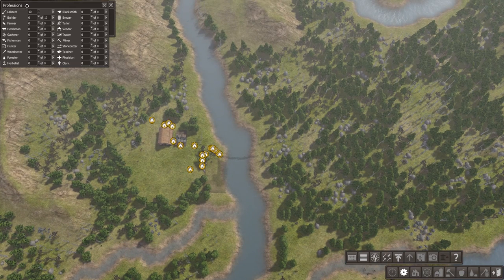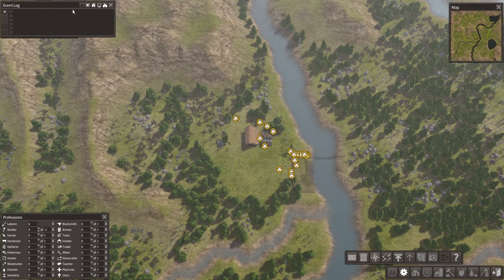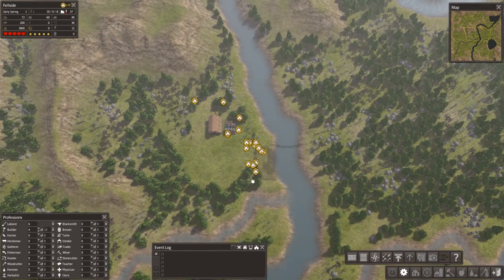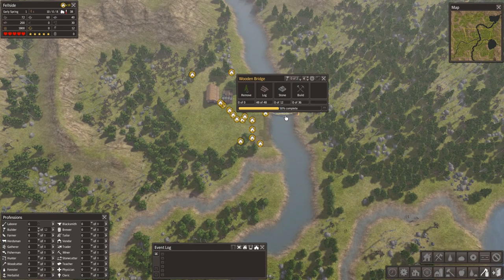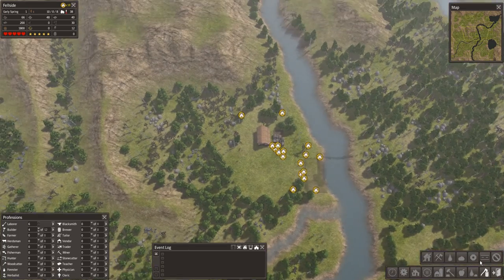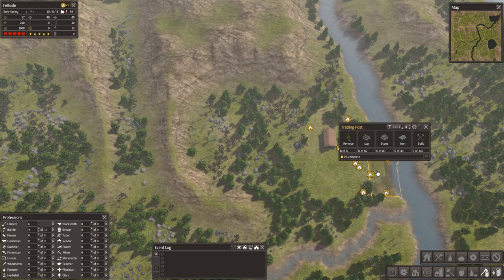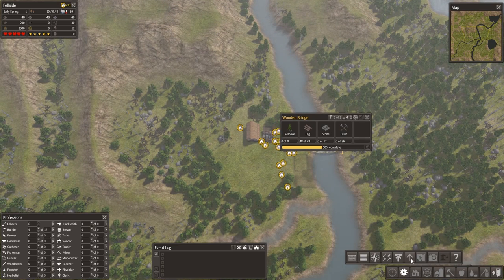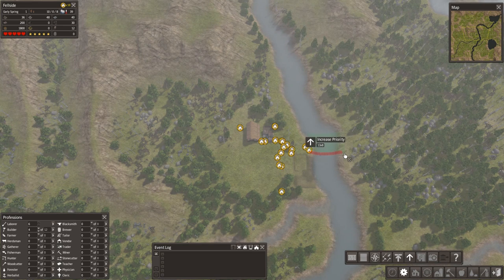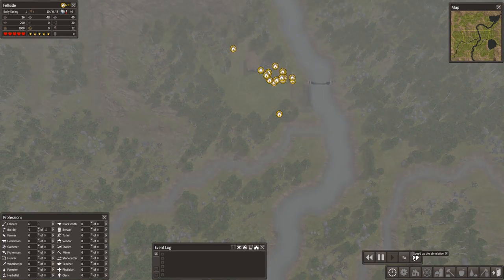Let me open up all my windows here — professions. We'll start with four builders; that's enough for now. We want the trading post built as soon as possible because it takes one year before the first boat arrives, and the longer we wait for that boat the longer we wait for food, stone, or whatever we need. In the meantime we'll gather resources from around here. We need 80 stone for the trading post and 12 for the bridge — those are the first two things to build.